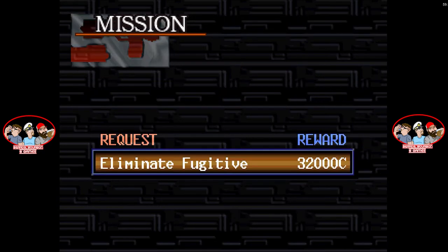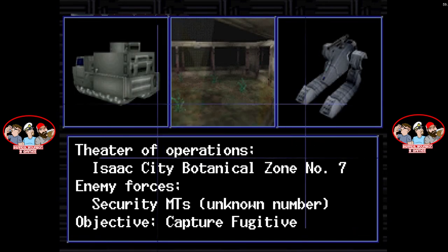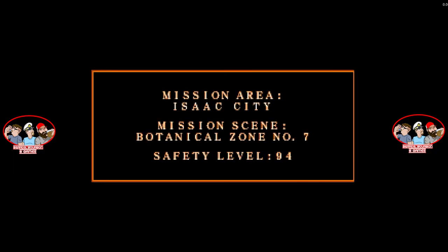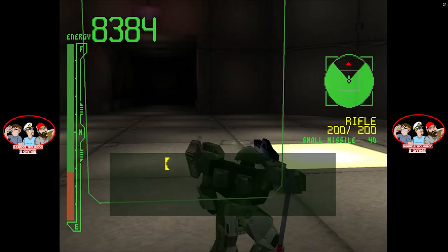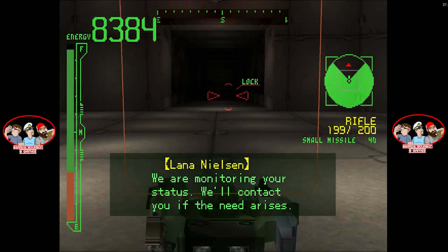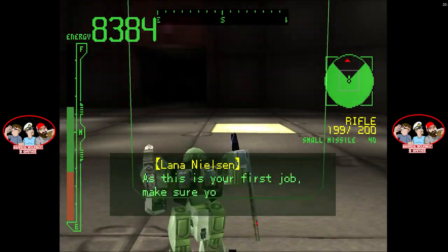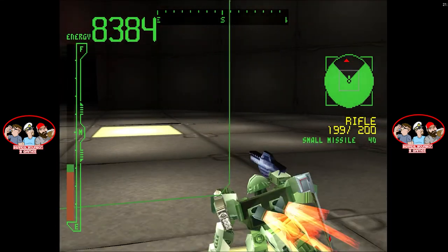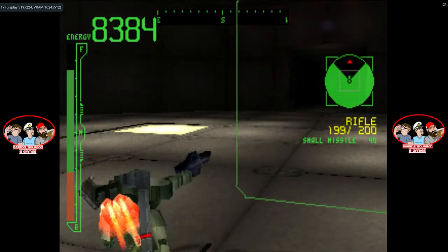I would imagine it would blow my mind — I don't think our TVs could have even handled it. My old TV I gamed on as a kid would just implode on itself. I had one of those floor-model TVs. The game intro plays: 'System engaged. We are monitoring your status. We'll contact you if the need arises. As this is your first job, make sure you proceed with care.' Somebody may look at this and be like, 'Yeah, that's not that great,' but you have to understand when these games came out—